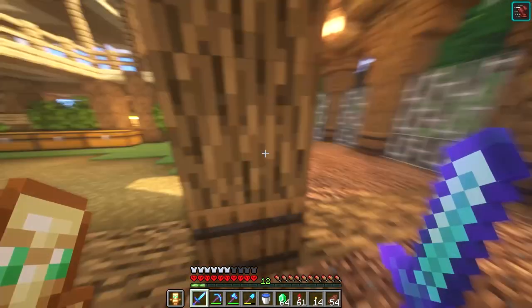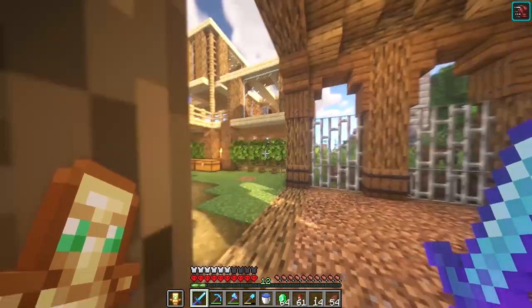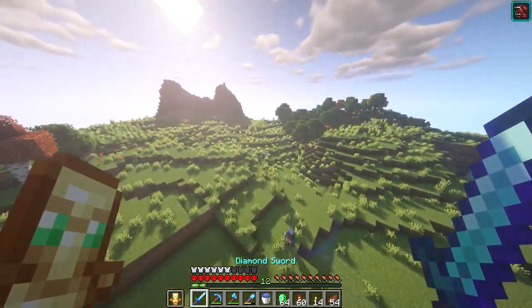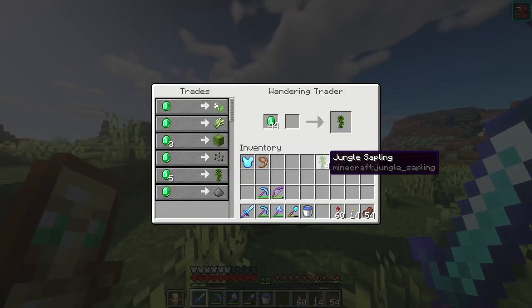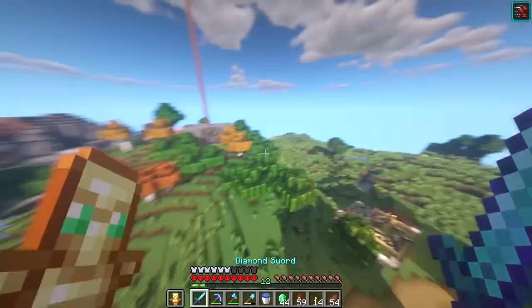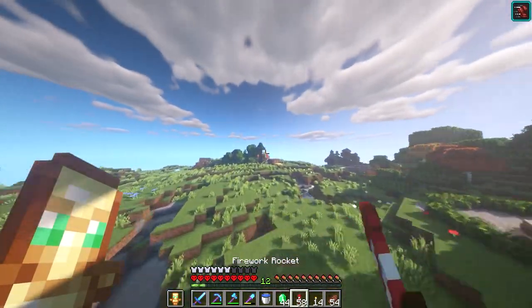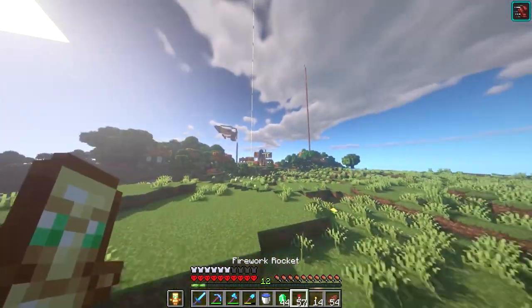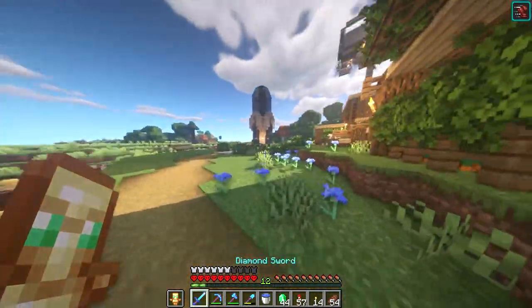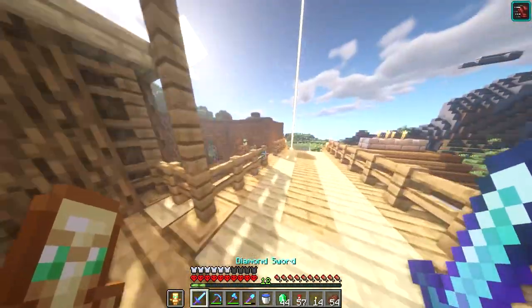I need 25 emeralds actually, I'm just gonna grab the whole stack. I need 20 emeralds because I need to buy four saplings so I can plant one of the trees. There we go, four jungle saplings. So now we can actually have jungle trees, which is a great thing to have. Right now we have birch, oak, and also back here I think we have spruce at our old house. So now we just need acacia and dark oak as well, but I'm pretty sure there's a dark oak forest somewhere near our house.